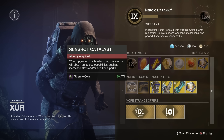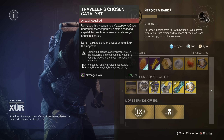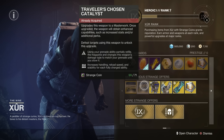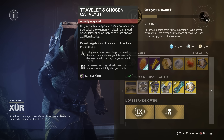We've got a fantastic catalyst — the Sunshot catalyst, totally brilliant and great. We've also got the Traveller's Chosen catalyst as well. I love the Traveller's Chosen in PvP, not that I play it very much, but it's great fun. Two excellent catalysts there.